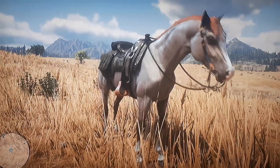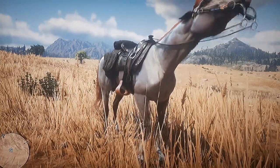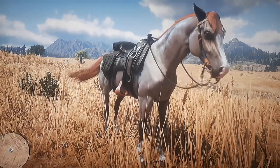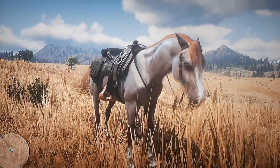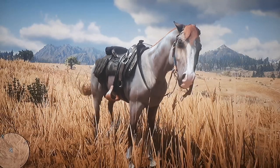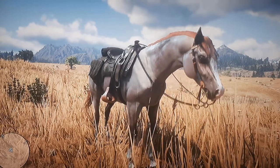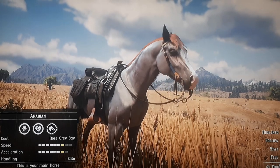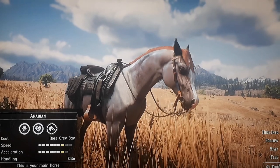The third horse we're going to talk about is one of the multiple Arabians you can now get in Story Mode. This is — I believe — the Rose-Gray Bay. You unlock this horse, same as the Missouri Foxtrotter, at the end of Epilogue 2. I think it costs around $1,050 for this Arabian. Looking at Todd here in the bottom left, he has full 10 Stamina and full 10 Health — he is the Rose-Gray Bay.